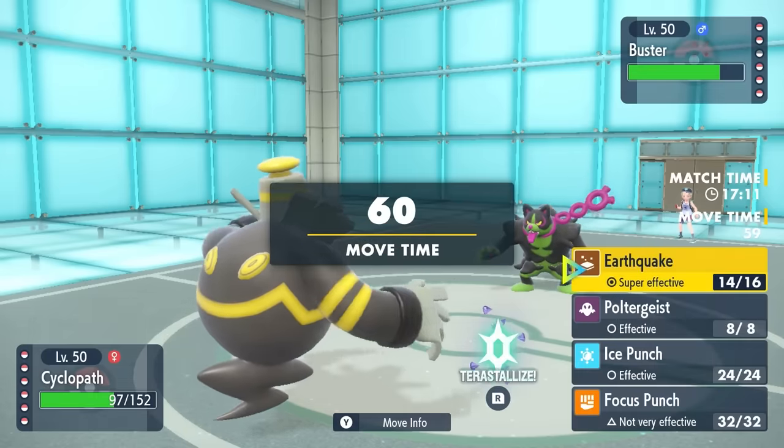Now there are two mons giving Shiftry problems at this point: Mandibuzz is bulky with decent health, and there was also the Heatran in the back — well, Heatran is gone. I make the aggressive play and go right into Shiftry, thinking maybe Mandibuzz goes for a Defog, and it actually gets fully paralyzed which is pretty nice. I still have my Focus Sash intact. If they go for Flying coverage I can take at least one, and that allows me to set up the Tailwind.